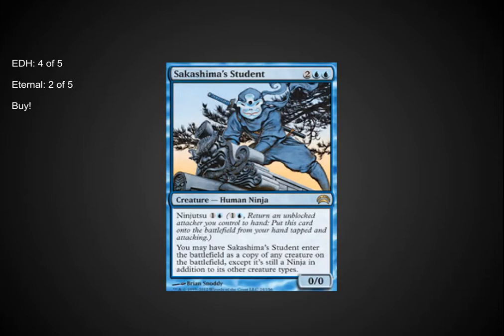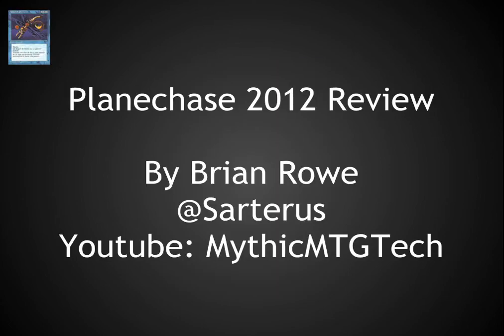Sakashima's Student is also a wonderful clone put forward in this set. It may look a little bit weak initially as a four casting cost clone, until you notice the Ninjutsu cost — for just two, you can sneak this into play and copy anything out there on the field, including creatures with comes-into-play effects. This is extremely useful in EDH and may even be useful in Eternal. This one card is worth buying the entire ninja set — enjoy playing it in EDH. This has been Brian Rowe with a Planechase 2012 review. Please leave comments on your thoughts on the cards, tell me where I got it right or wrong, or what you'd like to see in future reviews. Thanks.